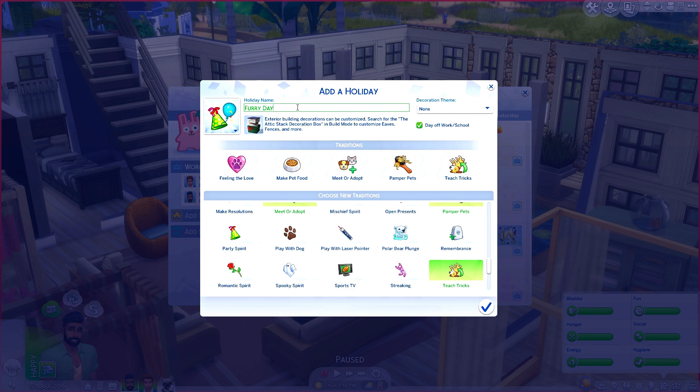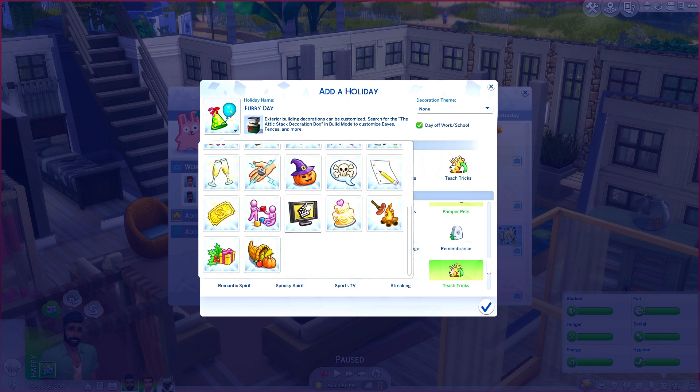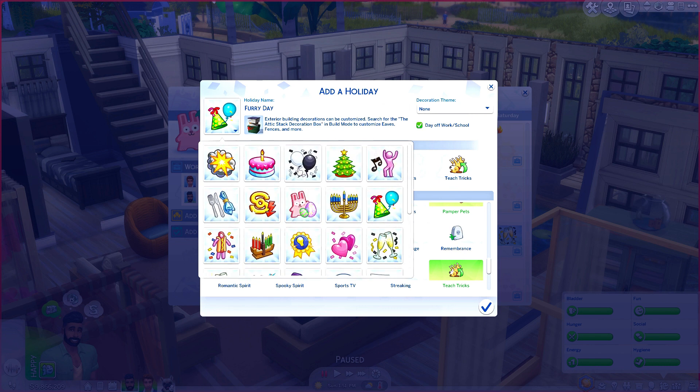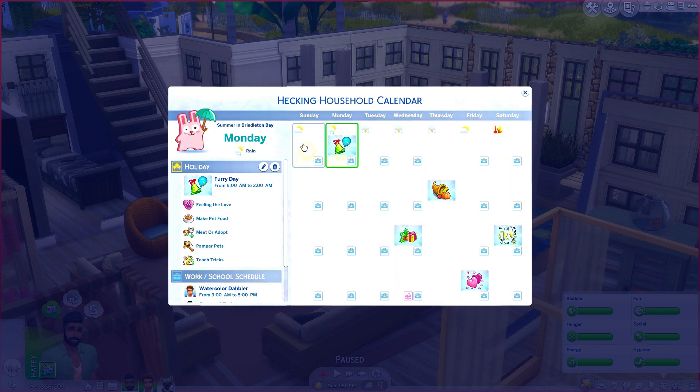We went with 'Furry Day' — not really original, but we need to choose an icon. I know there is another mod for a bunch of new icons so I might end up getting that. For Fur Day, this is going to be from 6 a.m. to 2 p.m., with feeling the love, make pet food, meet or adopt, pamper pets, and teach tricks.